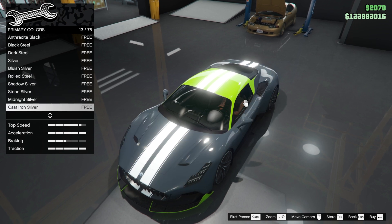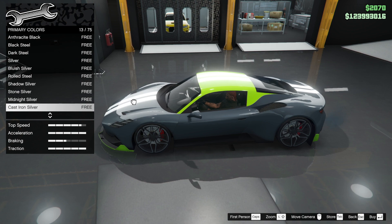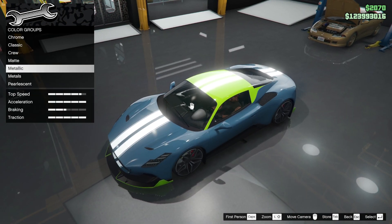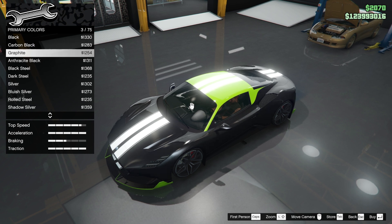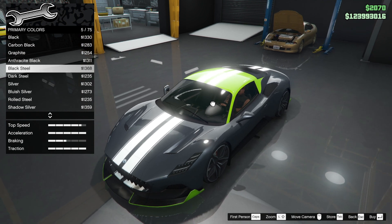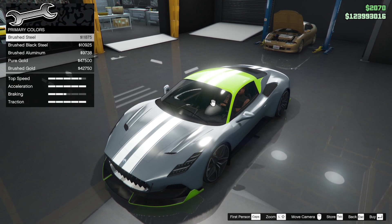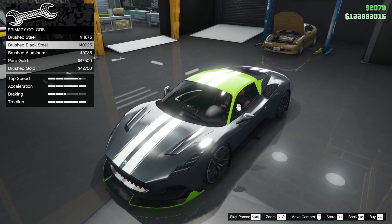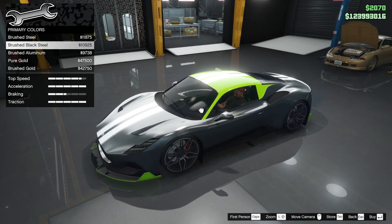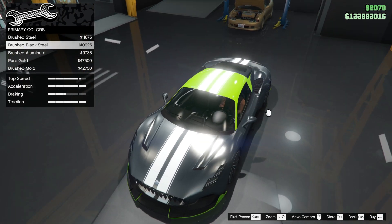I was quite fancying a grey, but grey is a bit like blue anyway. That cast iron silver is great - maybe we should use that as a metallic. Metallic - carbon black or something. It doesn't look as good as I thought. But black steel does - that looks decent, I like that. Brushed black steel - that is the one, isn't it? We're paying money for it - ten grand. Not gold though. Definitely that one.